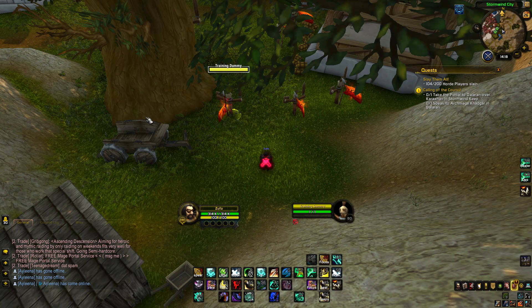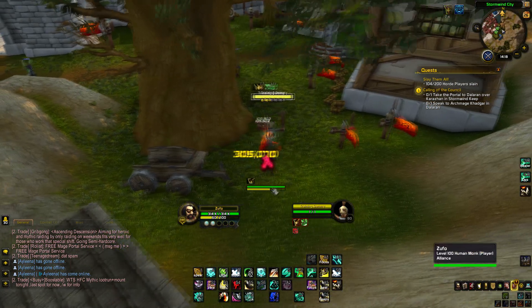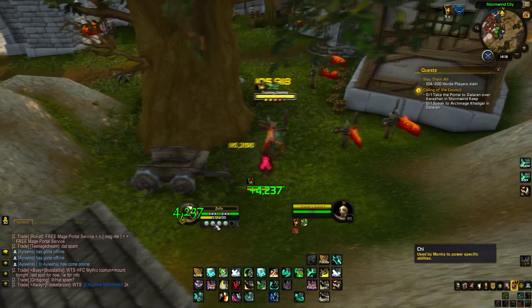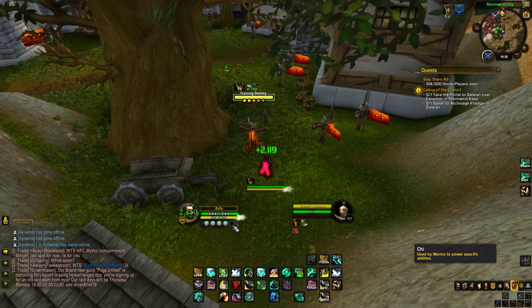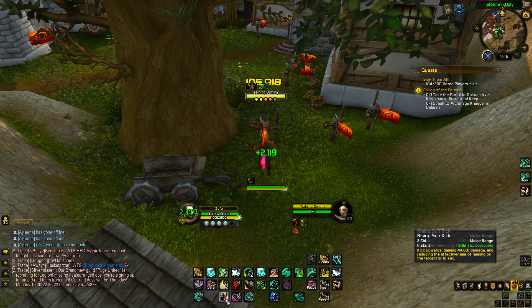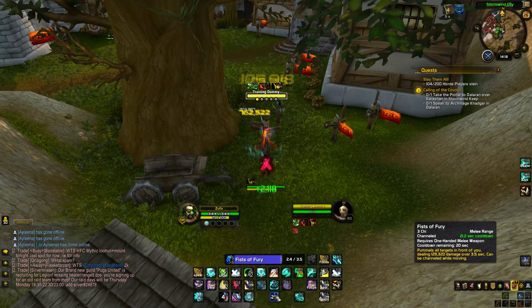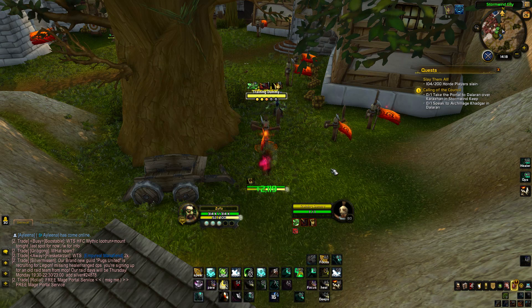Let's talk about rotation slash burst. The Windwalker rotation is quite easy. You basically start with Tiger Palm — I keep saying Jab, haha — and you generate 2 chi. By default you have 5 chi now. Then you always want to use Rising Sun Kick first. Use another Tiger Palm, then use Fists of Fury — this is a lot of damage. In the meanwhile you can use one more Tiger Palm, and since Fists of Fury is on cooldown, you can use Blackout Kick.